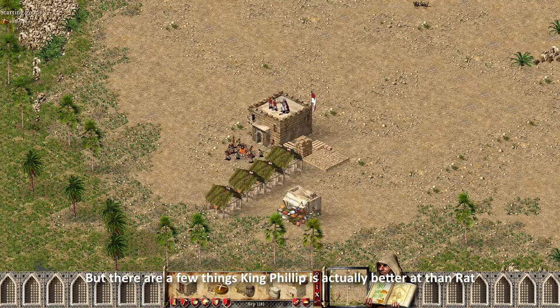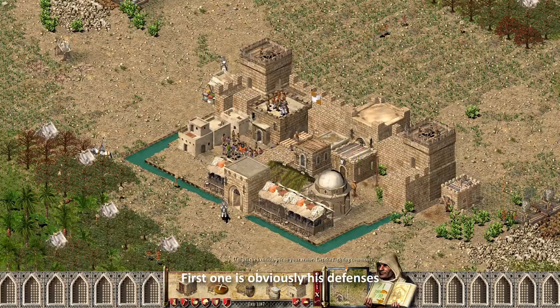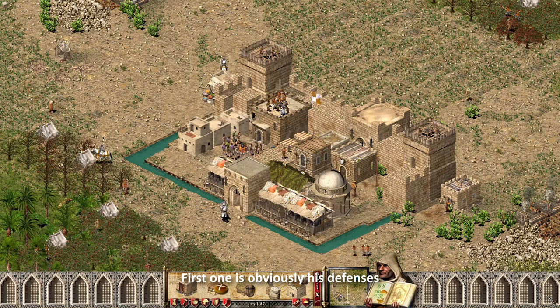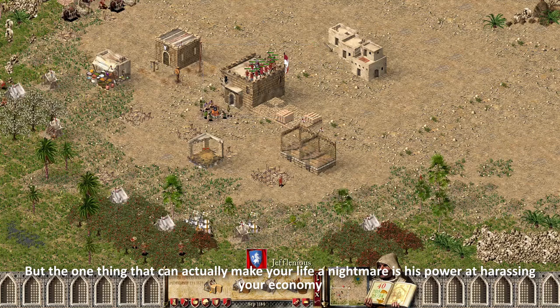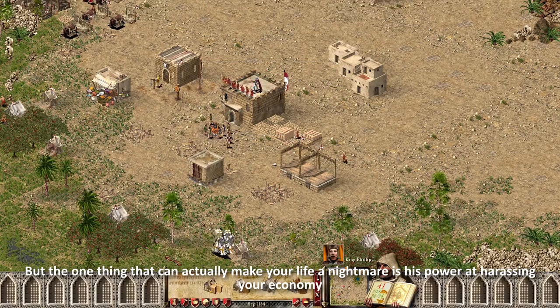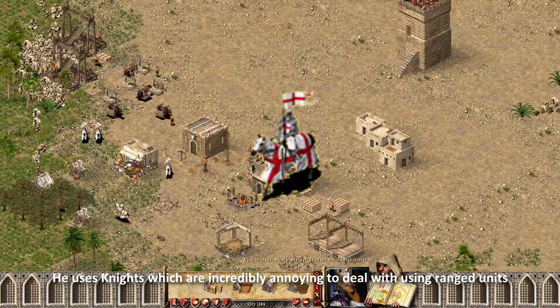But there are a few things King Philip is actually better at than Rat. First one is obviously his defenses. But the one thing that can actually make your life a nightmare is his power at harassing your economy. He uses knights, which are incredibly annoying to deal with using ranged units.